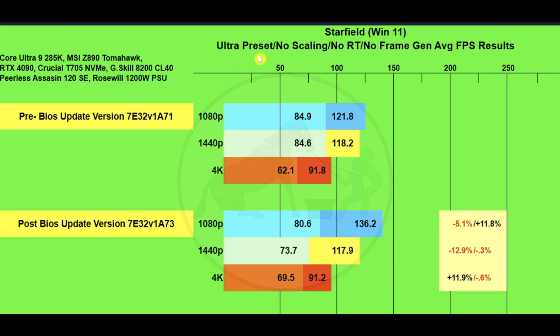Starfield was an interesting result — ultra preset, no scaling, no RT, no frame gen. At 1080p: 121.8 versus 136.2, with 1% lows at 84.9 versus 80.6. At 1440p: 118.2 versus 117.9, with 1% lows at 84.6 versus 73.7. At 4K: 91.8 versus 91.2, with 1% lows at 62.1 versus 69.5.